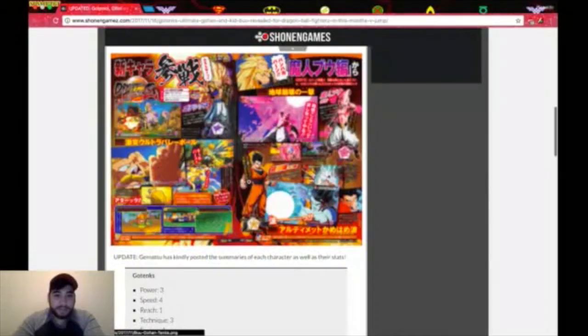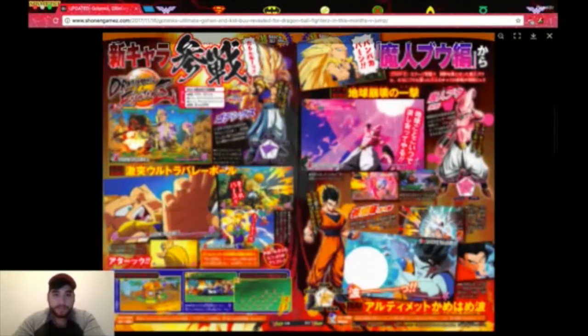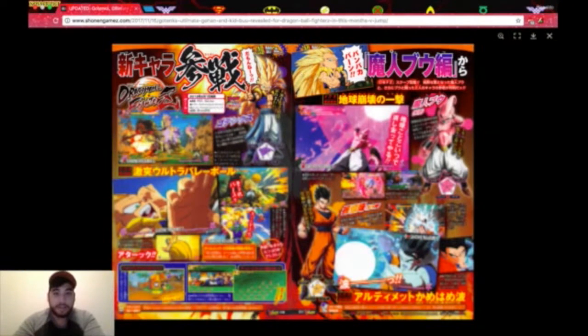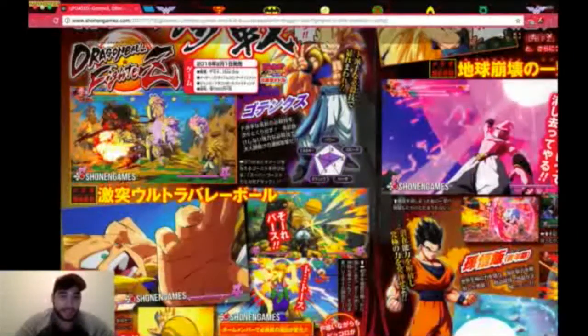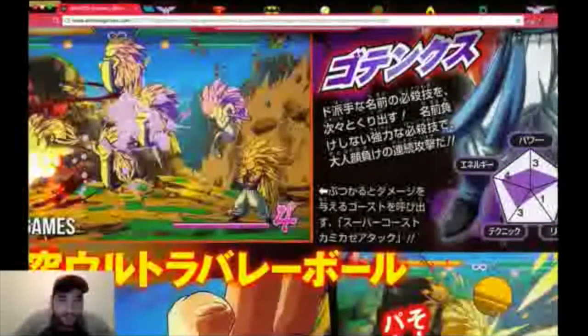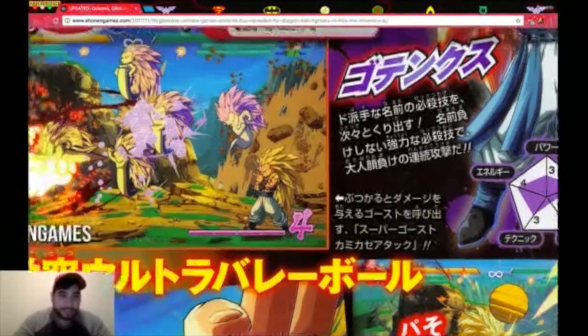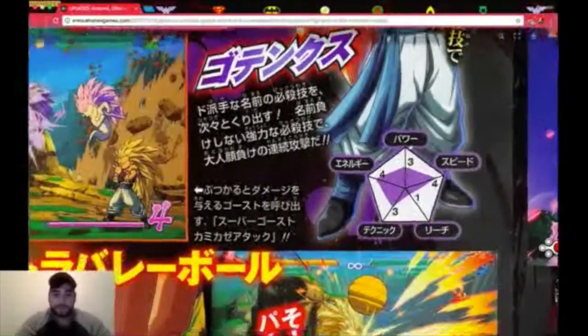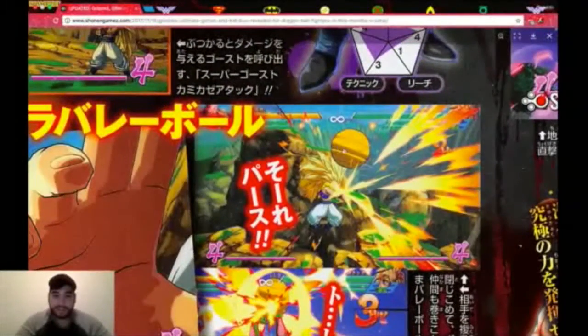Let's see if we can find the image right here. It's clearing up — Gotenks Super Saiyan 3 looks so badass. If you can see right here, it looks like he's using the Super Ghost Kamikaze Attack. Let's bring it closer — he's doing that victory pose while blowing up in front of Kid Boo, and there's a volleyball attack right there.